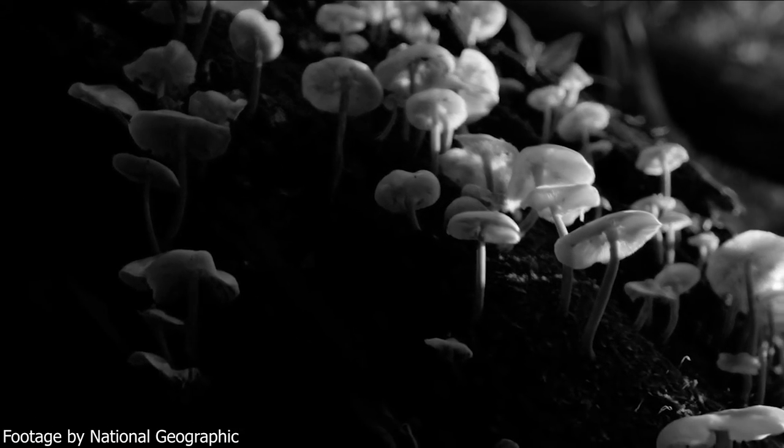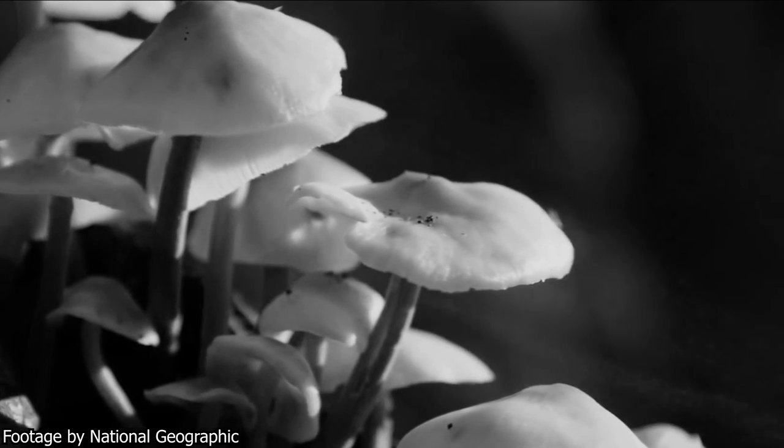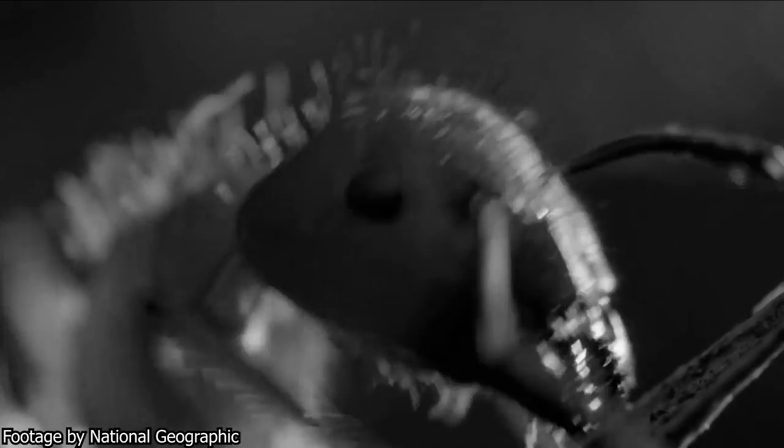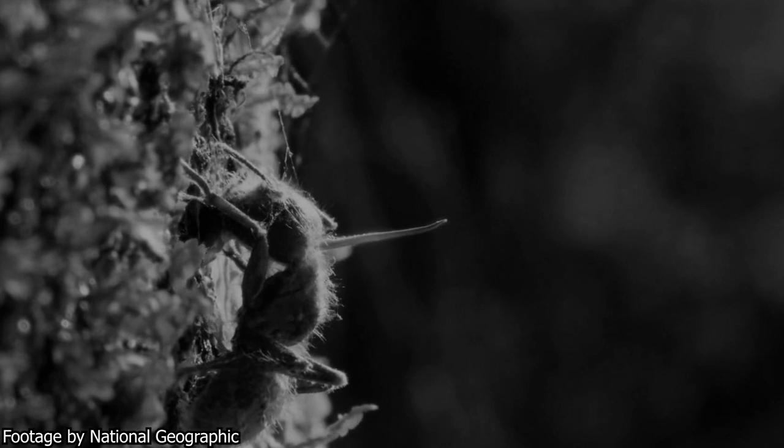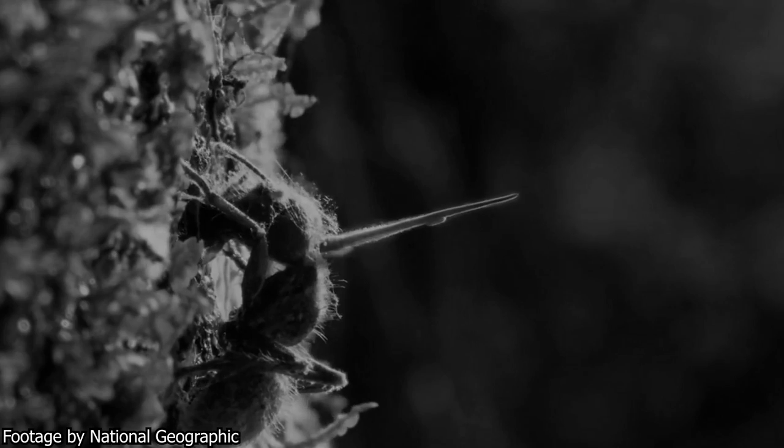Ophiocordyceps unilateralis. This is a fungus unlike any other. It releases spores that land on nearby ants. These spores then take complete control over the ant's body, causing it to leave the colony, then to find a leaf exactly 25 centimeters above the forest floor and cling onto it with all of its strength. The fungus will then grow out of the ant and scatter more spores in the area, continuing the cycle.